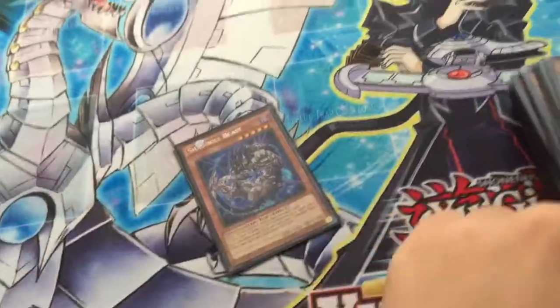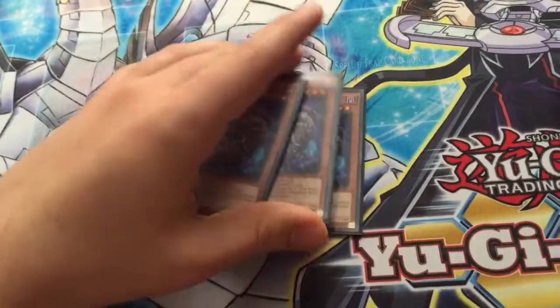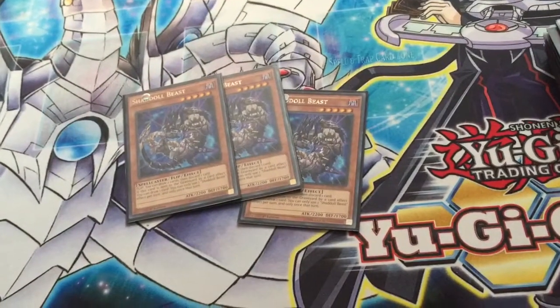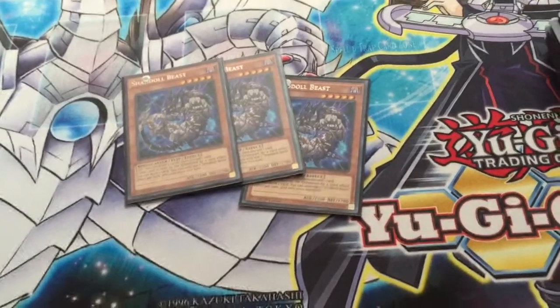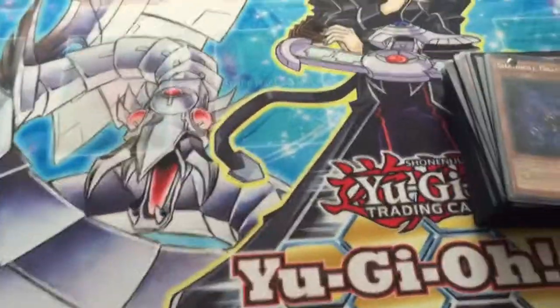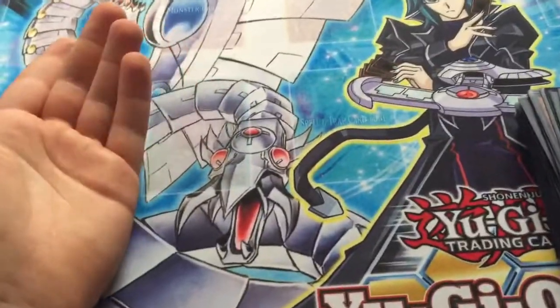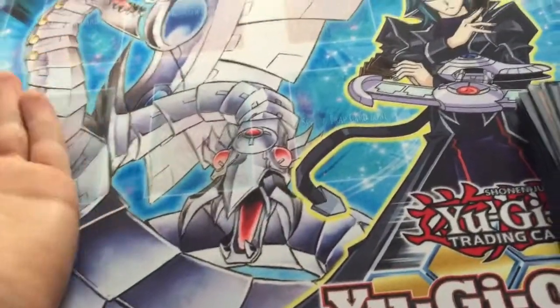For some draw engine, 3 Shaddoll Beast. You want to get to your good cards and mill your bad cards. Shaddoll Beast, either tributed or milled, you still draw. So that's really good. And he's 2200, so if you manage to get him out — either via Falco or tribute — he's really good.